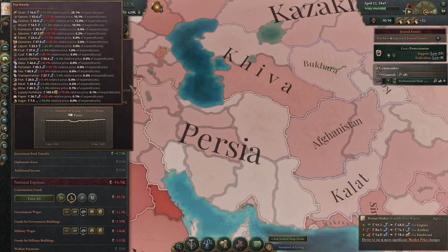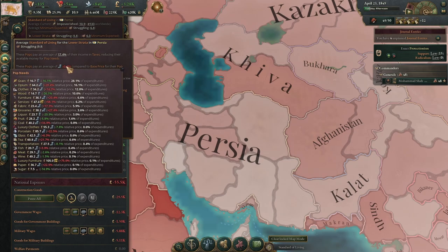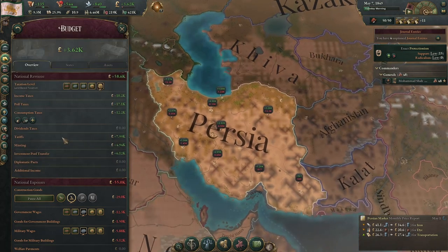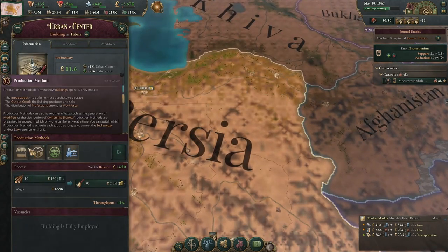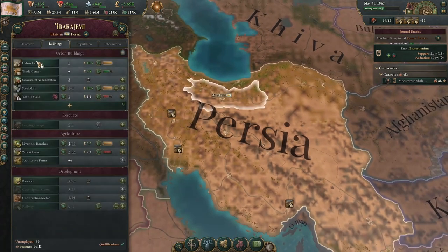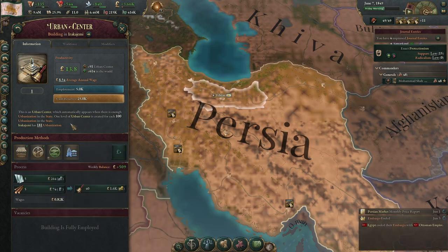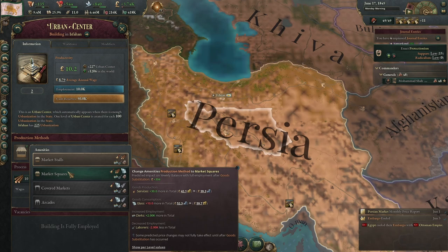We've massively reduced how much people are paying compared to base price for their population needs. Grain is now cheap relative to what it used to be — clothes are now a reasonable price. Services are very expensive, and that's partly because we're taxing them and partly because we haven't upgraded our urban centers very much. So let's do that — upgrade this to the glass usage production method. We can probably afford to do this at a couple of our urban centers. Services being cheaper is good for everyone.